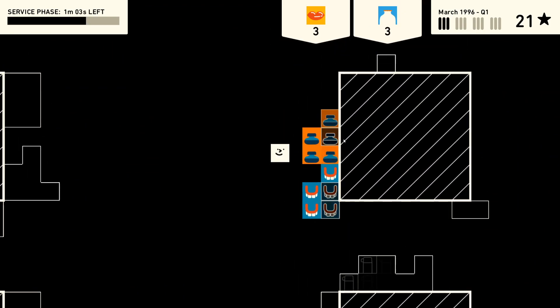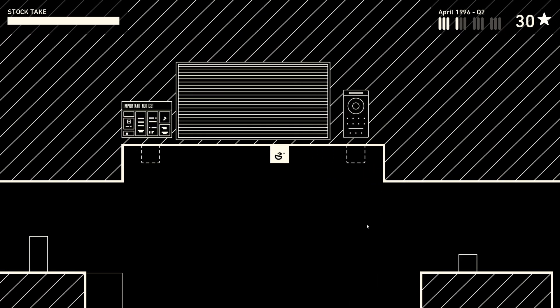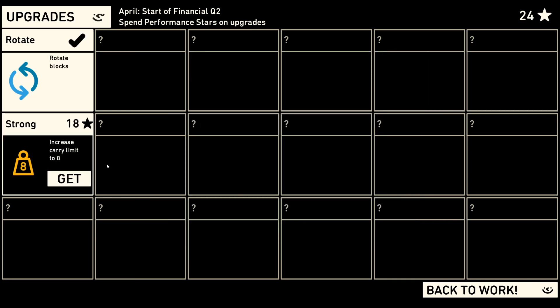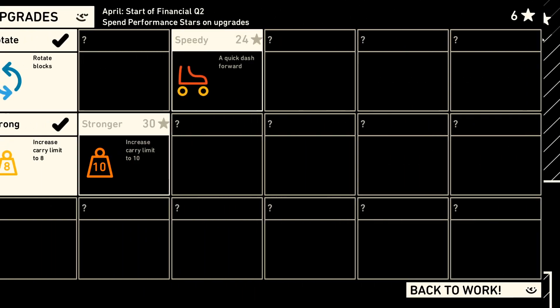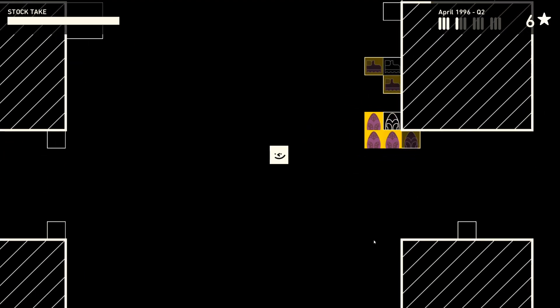A chance to buy some upgrades - you can spend as long as you like organizing your stock, then hit the clock when done. We can get 'rotate blocks' - this allows you to rotate all blocks you're carrying by 90 degrees. And 'strong' increases carry limit to eight - yes, buying that upgrade! Oh, a quick dash forward too. You can rotate blocks with Q and E or the mouse wheel.